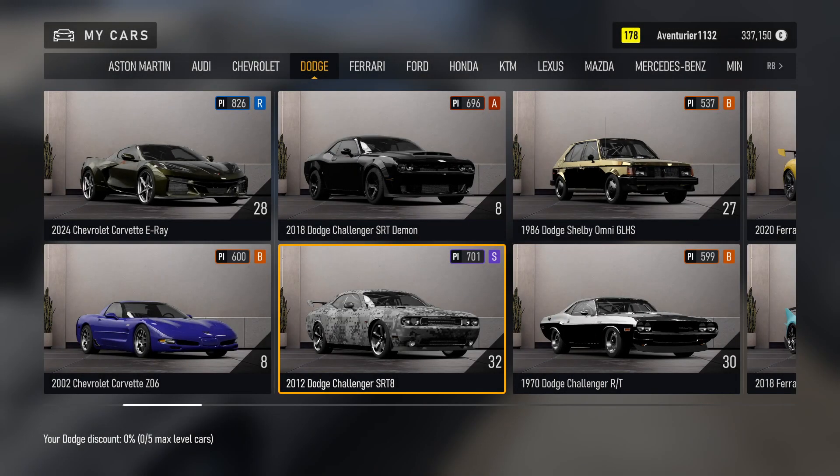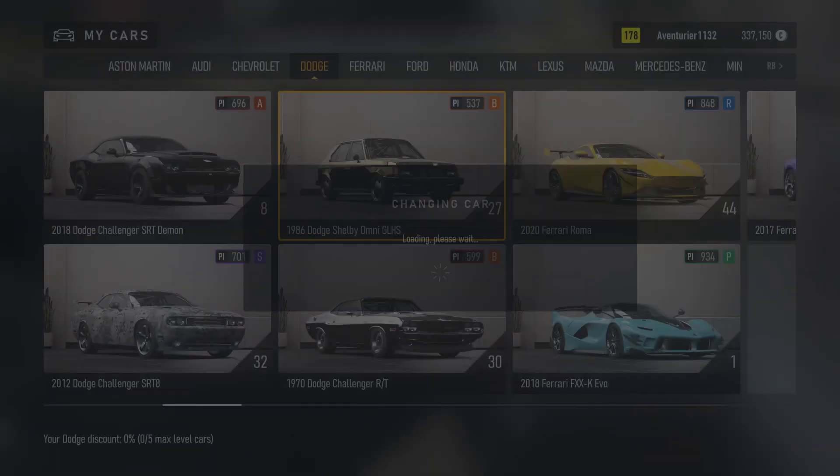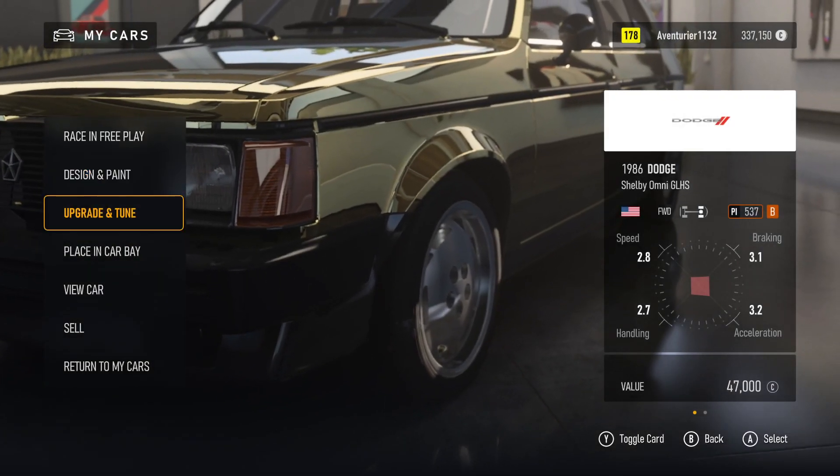My Cars. Aventurier 1132. 2018 Dodge. Car Column 5. 1970 Dodge Challenger. 1986 Dodge Shelby Omni GLHS. Car Level. Changing Car. Loading. My Design, Upgrade, Placing, View Car. 5 of 7.